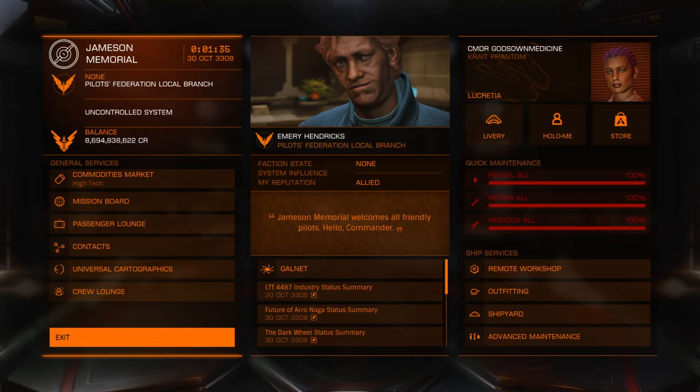Coming back, I visited a few nebulas and had quite the journey. It was robust enough — at Sagittarius A there's a station to repair, and when I got to Beagle Point somebody had a fleet carrier there and I repaired there as well. I did some planetary landings and things like that.